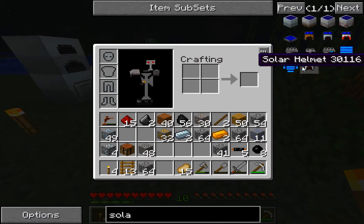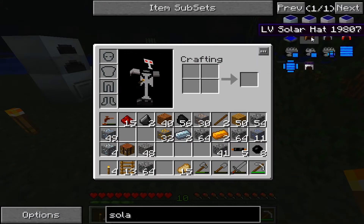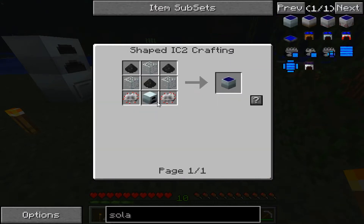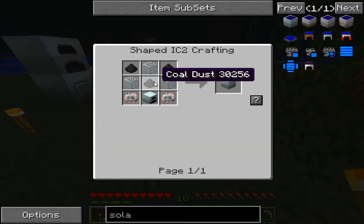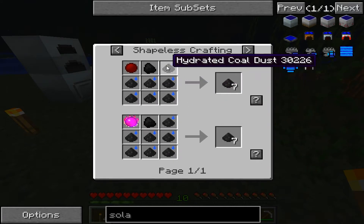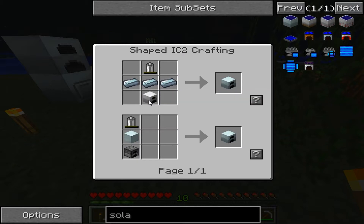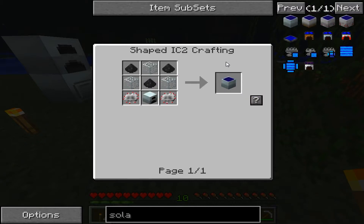What is all this stuff? Solar helmets — that's awesome. So a solar panel. That's what this stuff is. Coal dust — I think you just pulverize coal. That shouldn't be that hard. So yeah, that's plausible right there — a solar panel.